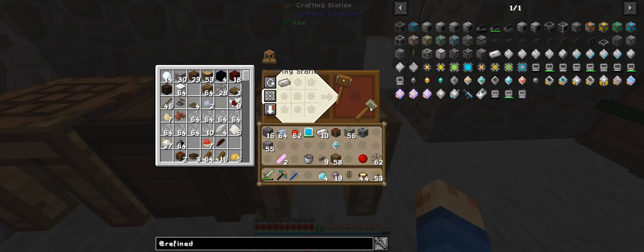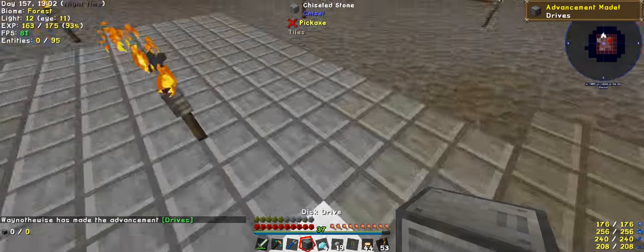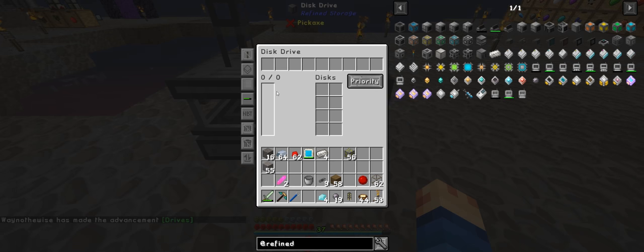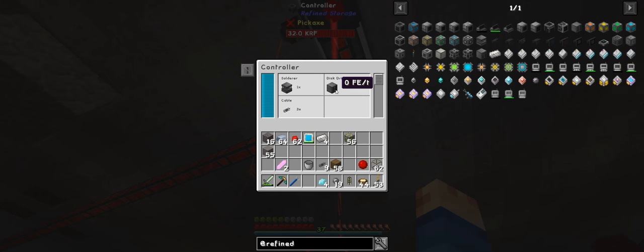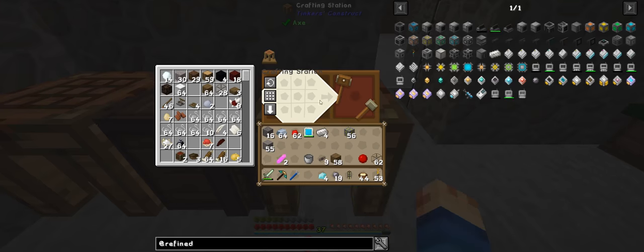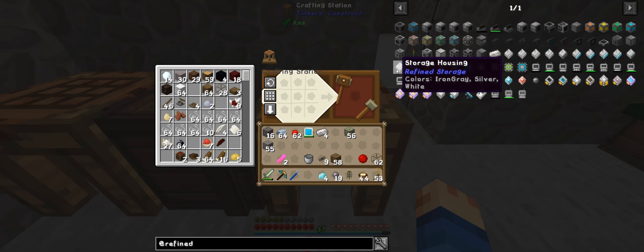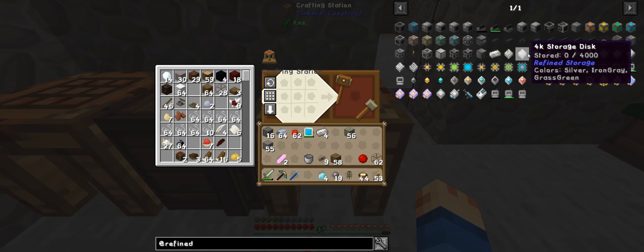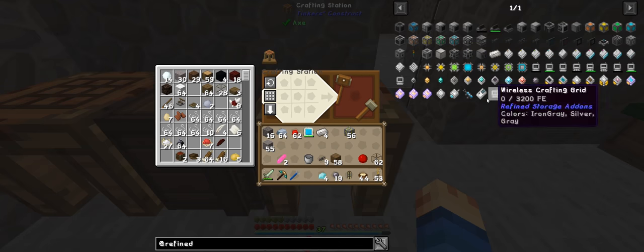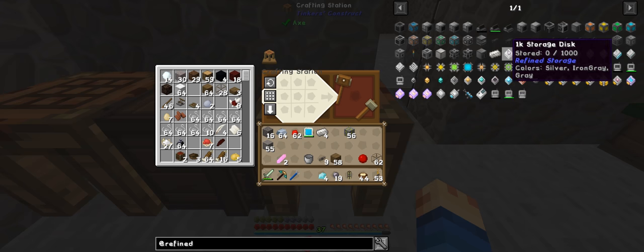So a disk drive — there is our disk drive. We should be able to put that there and it should actually have power. Yes, see? Everything interconnects. I don't know why this is actually draining power but it is. Now we need to make some disk drives.